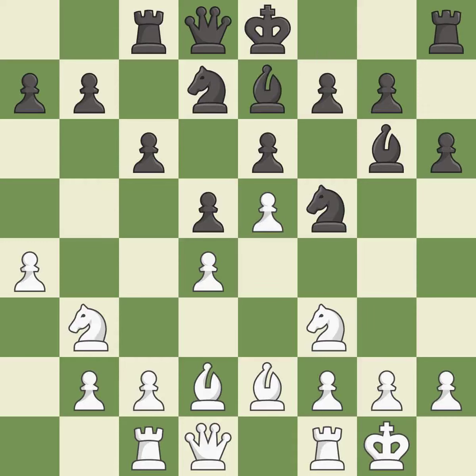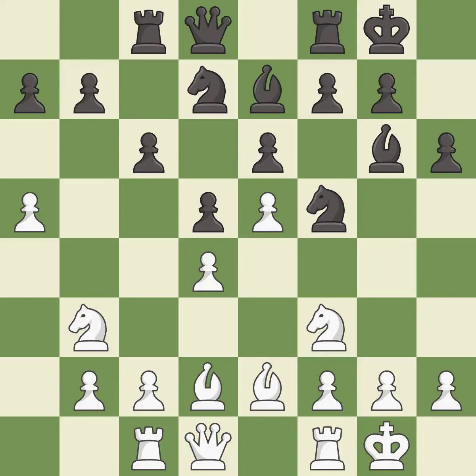This develops a bishop off its starting square, getting it into the action. It is good. This overlooks an opportunity to kick a knight — it is an inaccuracy. Castling gets the king to a safer square, out of the center of the board, while also developing a rook.